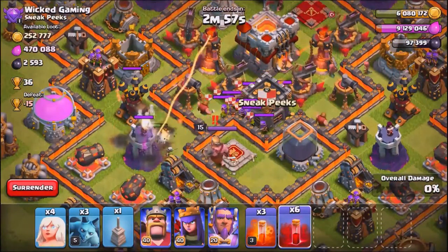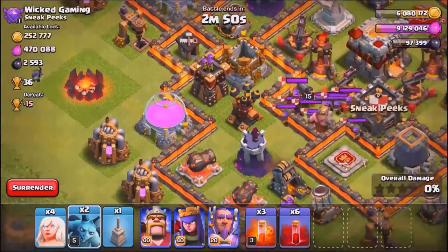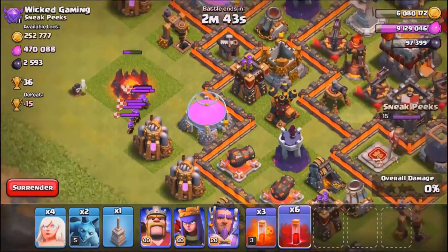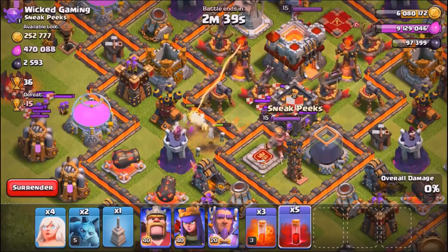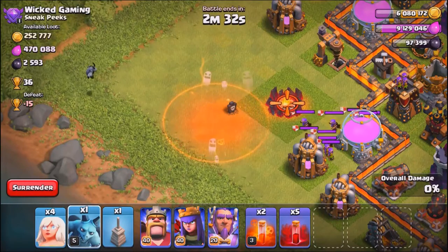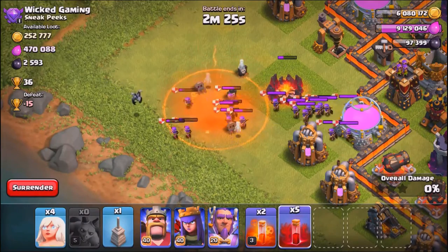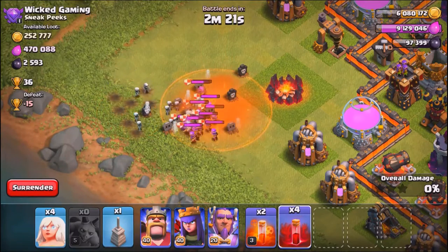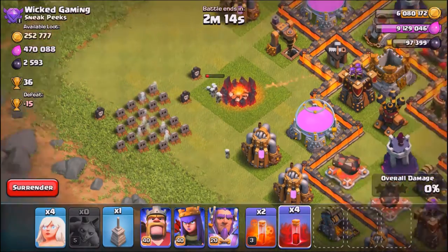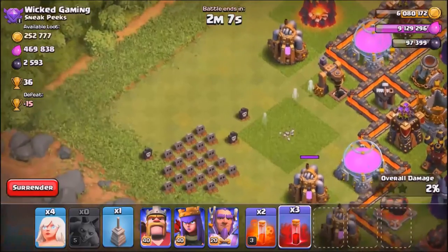As you can tell, one level one dark spell right there lures about 10 to 12 archers, so it won't lure the entire clan castle. If you have witches, archers, barbarians, and minions in there, you can't get all the units out with just one spell. If you have a diverse clan castle, it takes more. For a long time it used to just be hounds or maybe dragons, but now with these updates people are using a lot of different units.